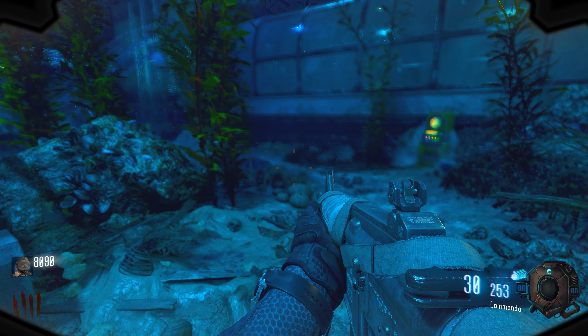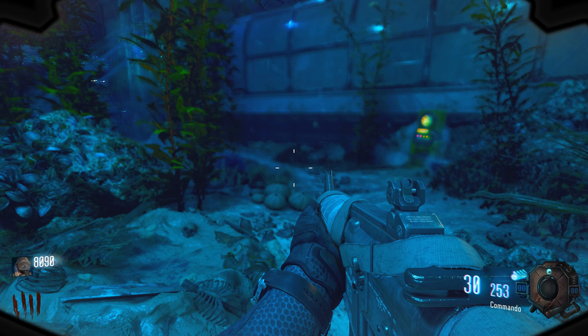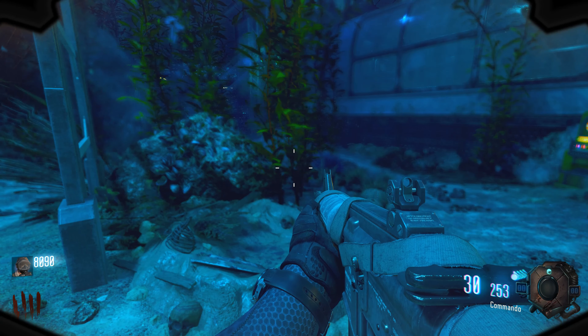In this video I'll be showing you how to build Poseidon's Wrath on the Black Ops 3 Custom Zombies map Leviathan Remastered. In order to do this you will need to find three parts scattered all over the map. They're in the following locations — the first part can be spawned in one of three places.